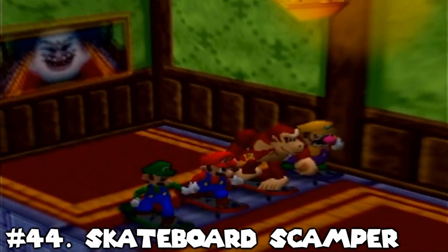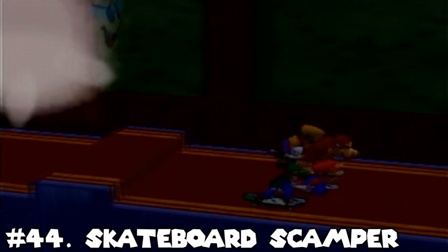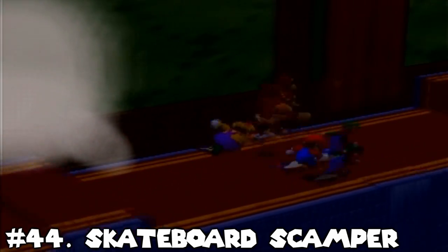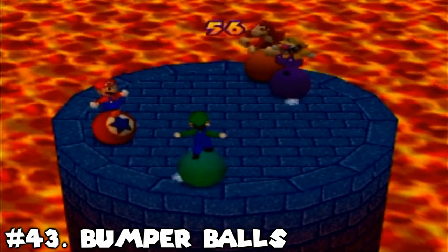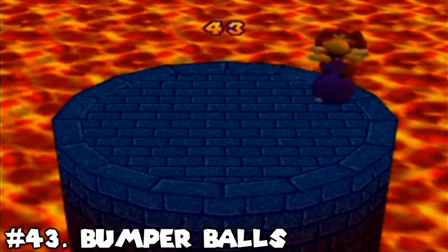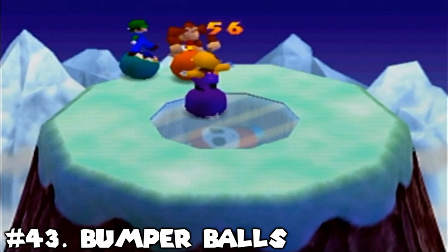Number 44: Skateboard Scamper. I do think this game is ultimately better than its Mario Party 1 equivalent, but not by much, and I still think there are some problems with it. The course is a lot more interesting and the coins are placed a lot more strategically this time around, but ultimately the ending will come down to whoever is in the lead at the final straightaway. And some of the obstacles, including the shifting floors at the end of the course, can be a bit difficult to overcome efficiently. Number 43: Bumper Balls. Kind of funny how this game still somehow ended up in the same placement as it did in Mario Party 1, but since there are more games to rank this time around, at least we can say that it did improve a little bit. While stalemates are still pretty likely to happen here, and are a big reason why this game is still pretty low, there are three different course variations this time around, and those variations do actually add a little bit of variety and can break some of the problematic stalemates. Still not a top pick for me anymore, but improvement is better than nothing.